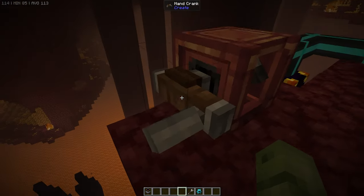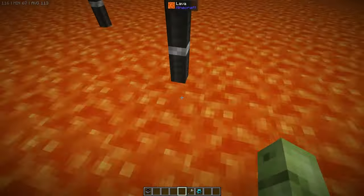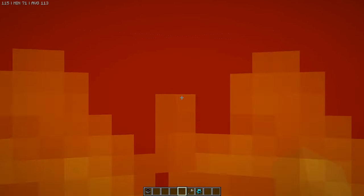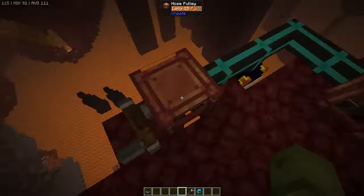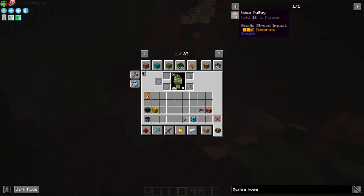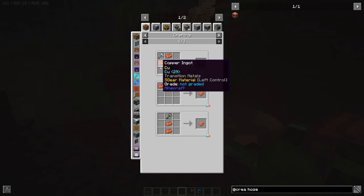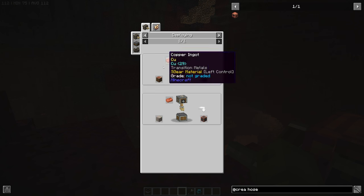These hose pulleys — if you see these pipes go down, they go all the way down. These are silly cheap to make from Create. The hose pulley recipe: a copper plate — just hammer some copper — a kelp block, easy to make by getting nine bits of kelp from the ocean, smelting them and making a block, and a copper casing — incredibly simple, just get a stripped log of any sort and right-click copper onto it. That gives you your copper casing and your hose pulley.